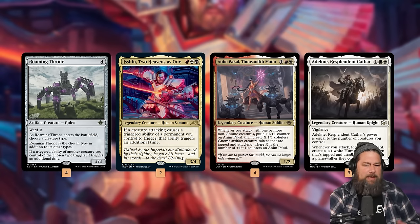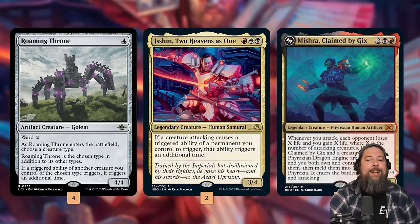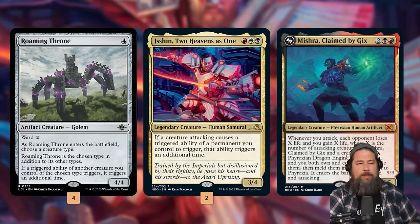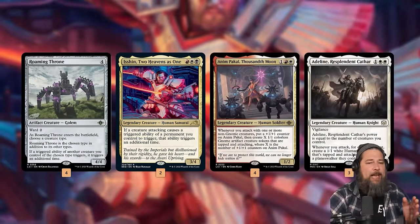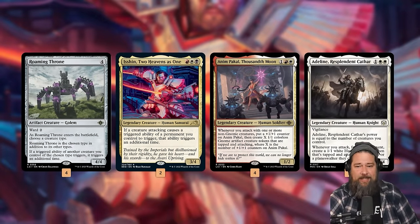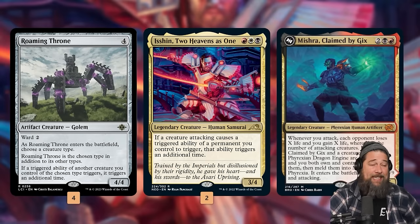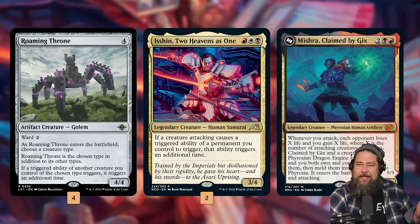Our goal is to play some stuff, play some Roaming Thrones and Isshin, start attacking, and make a huge board full of tokens. Our big finisher is Mishra, Claimed by Gix. When we attack, we drain our opponent equal to the number of creatures that attacked. With a Roaming Throne or an Isshin, or maybe both or multiple Roaming Thrones, we can attack, make a bunch of tokens with Anumpackle and Adeline, stack our triggers so Mishra resolves after the tokens come in tapped and attacking, and just drain our opponent out of the game directly without needing to deal combat damage.